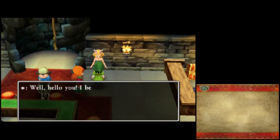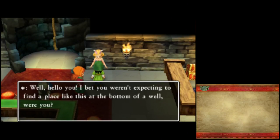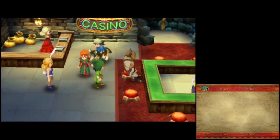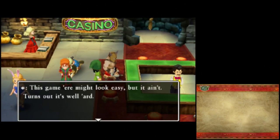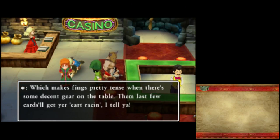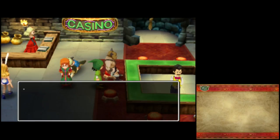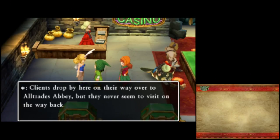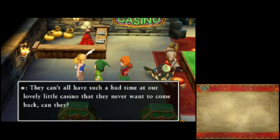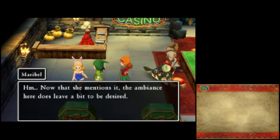Anything in this well? A casino! I bet you weren't expecting to find a place like this at the bottom of a well, were you? This is a casino built specially for folks on their way to Alltrades Abbey. This game here might look easy, but it ain't. It ain't no good just finding a pair — that won't earn you any items. You've got to get all the pairs to walk away with the loot, which makes things pretty tense when there's some decent gear on the table. Clients drop by here on their way to Alltrades Abbey, but they never seem to visit on their way back. The ambiance here does leave a bit to be desired.